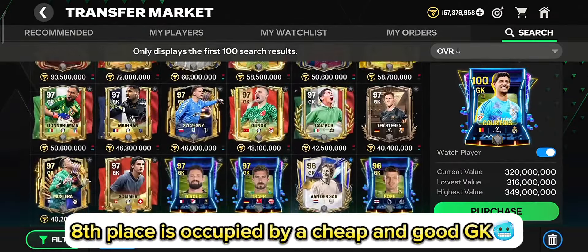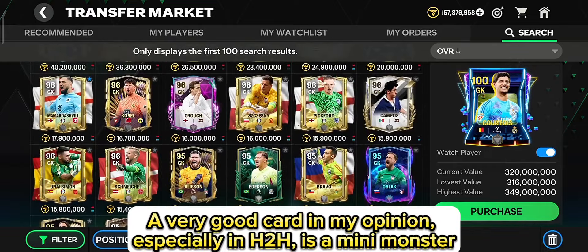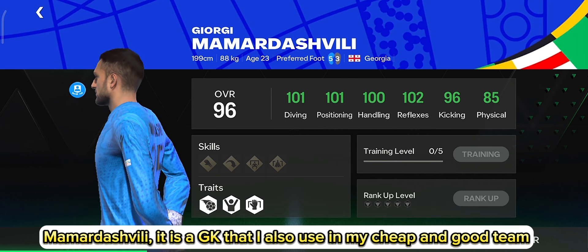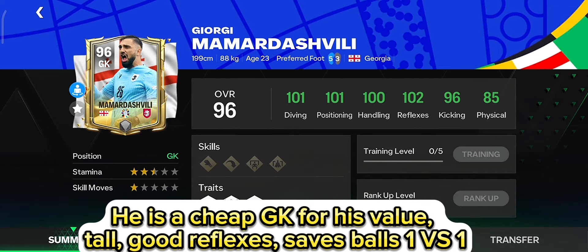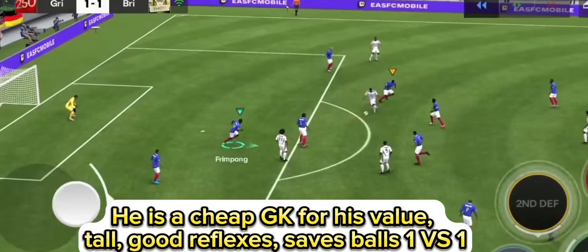8th place is occupied by a cheap and good GK. A very good card in my opinion, especially in H2H — a mini monster. Mamardashvili. It is a GK that I also use in my cheap and good team. He is a cheap GK for his value: tall, good reflexes, and saves balls 1v1.